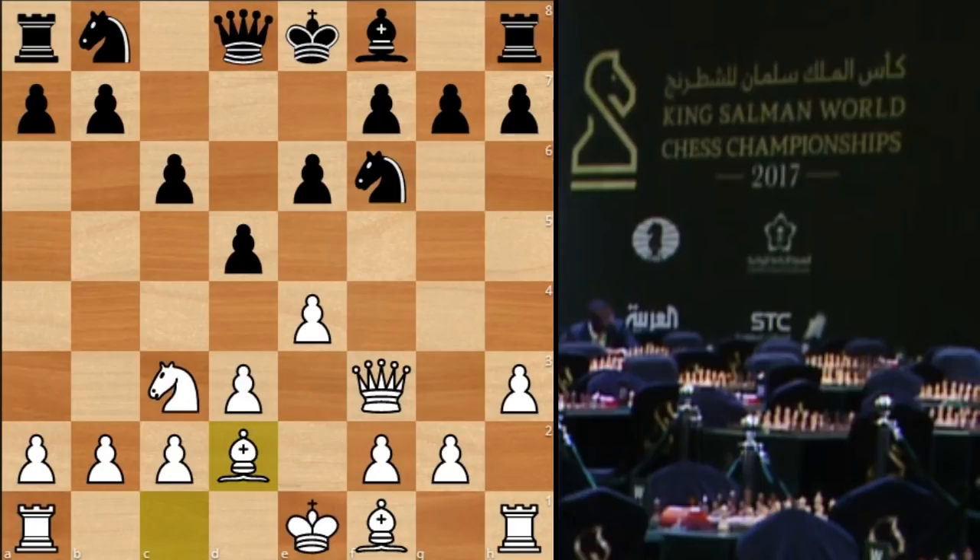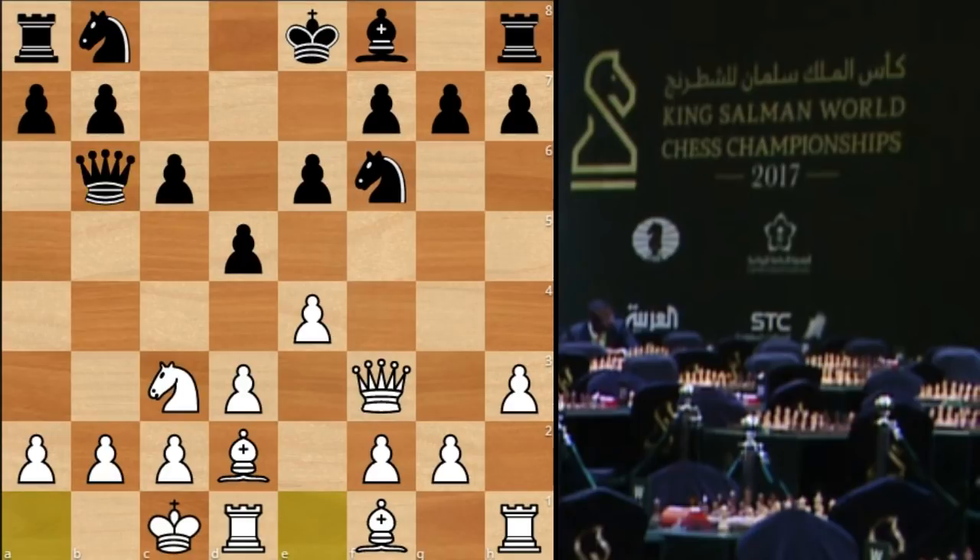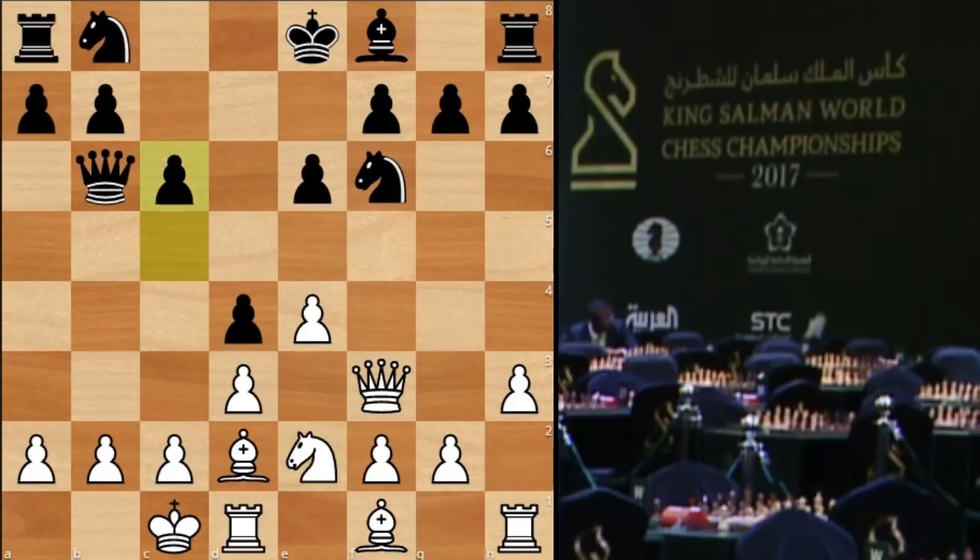Bishop to d2, which prepares queenside castling — the usual way to go for white in this variation. Queen b6, attacking b2, but queenside castles takes care of that. Esipenko played the most common move in opposition: d4. Knight went back to e2 for Karjakin, and now c5.